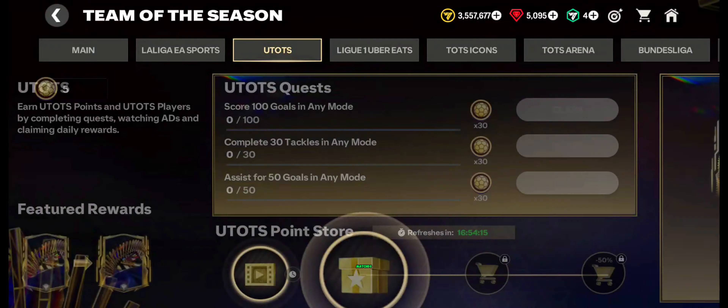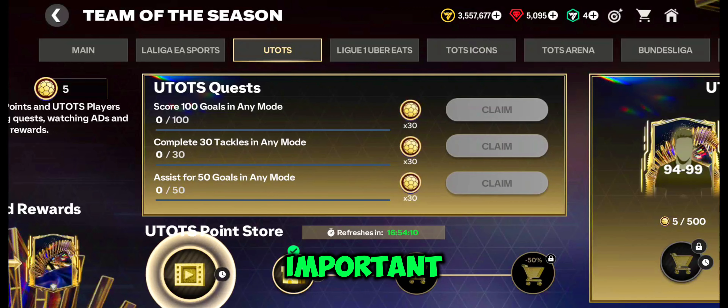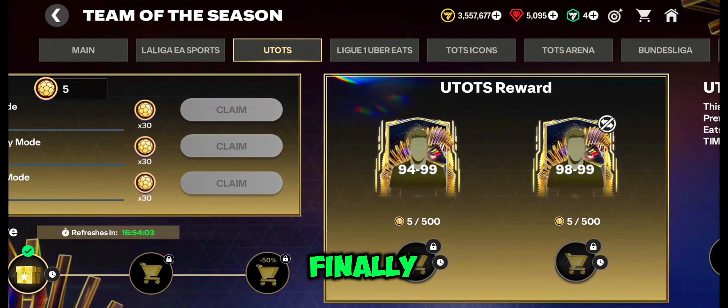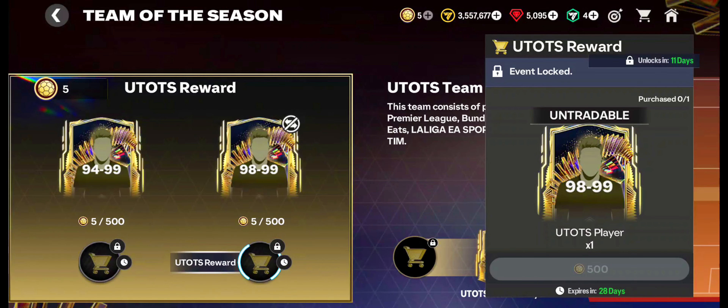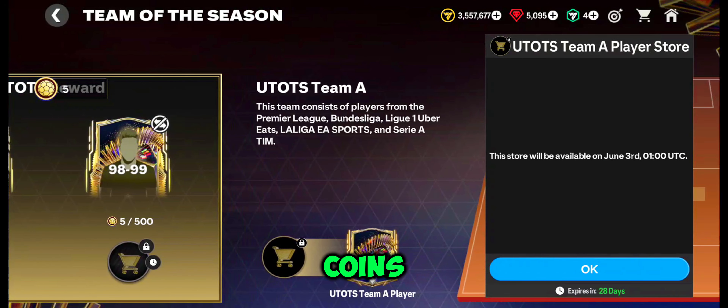There are quests like playing matches and scoring goals to get UTOTS points. These points are very important. Completing these quests will give you better rewards. Finally a worthy reward from EA — we can claim a tradable 94 to 99 UTOTS player with 300 UTOTS coins, and also a 98 to 99 untradeable card player with 500 UTOTS coins.